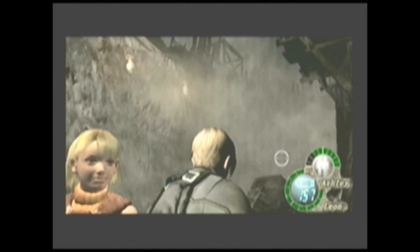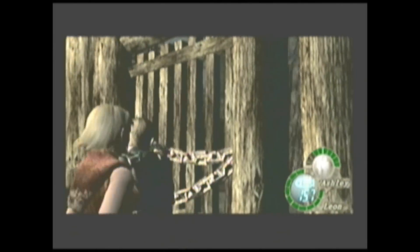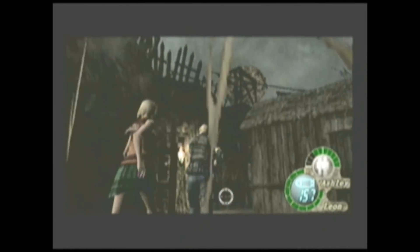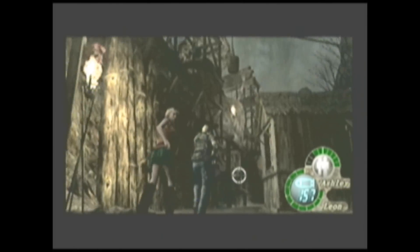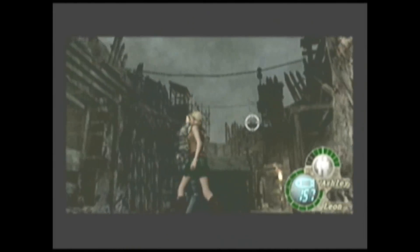Use the boulder Ashley points out to stall him. The door can be taken down with a few kicks or a swipe of the knife. Get through the door and turn around to see the hidden treasure.